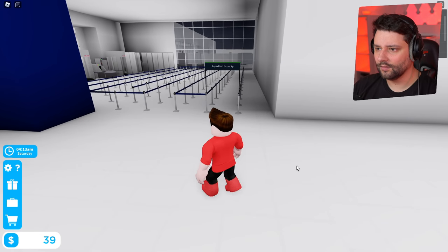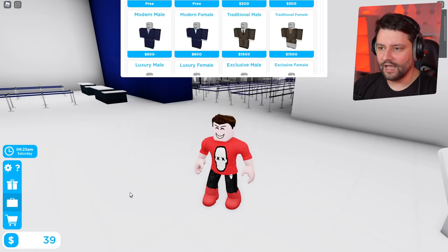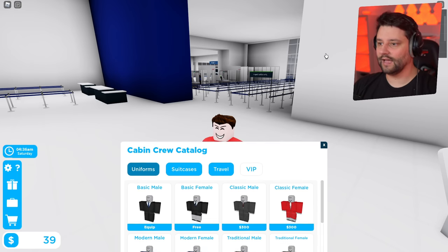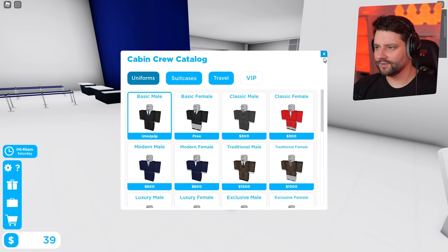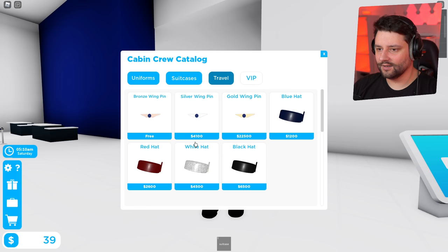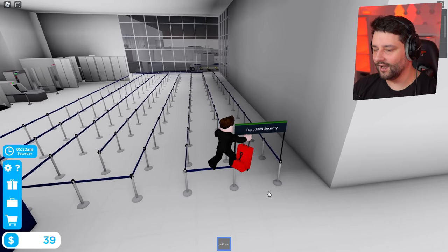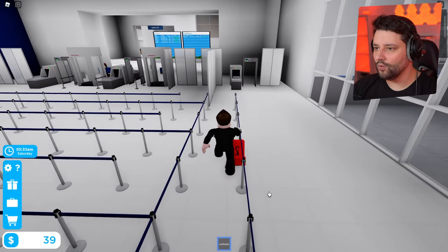Can I change into uniform? Basic male uniform — let's put that on. Equipped! Now I mean business. I've got a free suitcase — equipped. And the bronze wings. So I've got the bronze wings on, I've got the suitcase I could utilize. Now we're going through security and jumping straight onto this brand new plane.